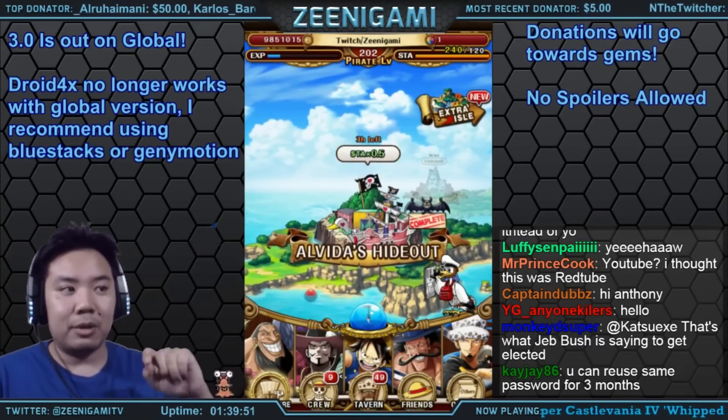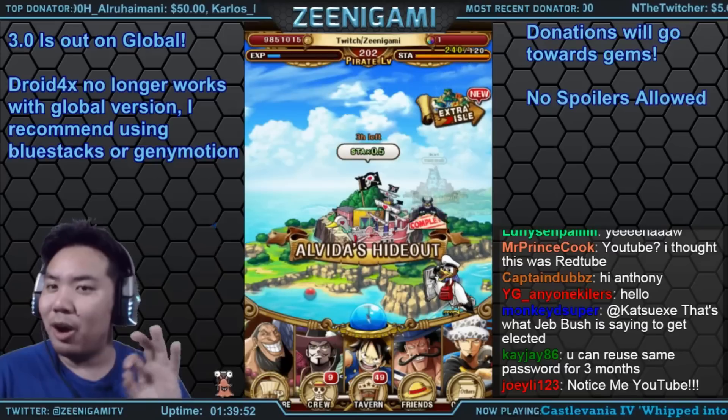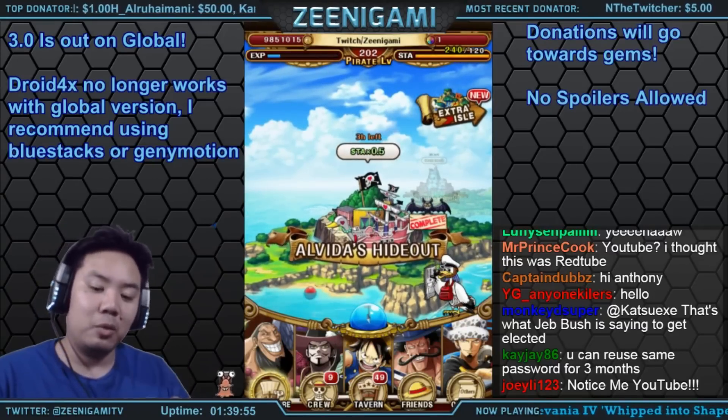We also have Stamina Overflow. You see my bar being all orange and beautiful — I have 240 out of 120.